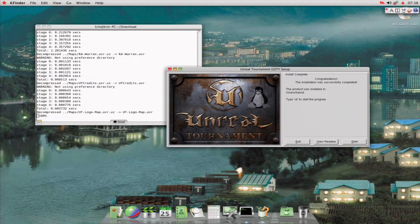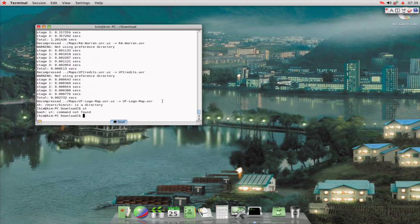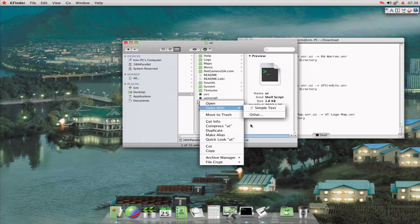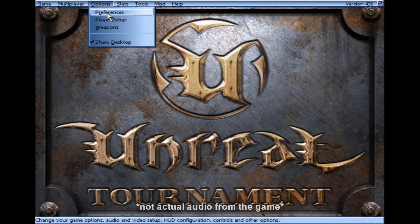Okay, the installer is done. Let's see how this thing works. No sound, but that is to be expected — I'll add some in post. It is likely whatever sound daemon is in use here doesn't support OSS. OSS is the Open Sound System, which is a very antiquated way of getting sound on Linux. It has since been replaced by both ALSA and PulseAudio.